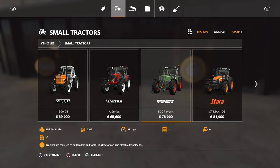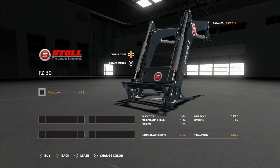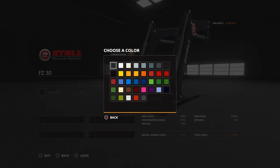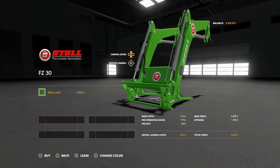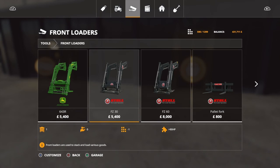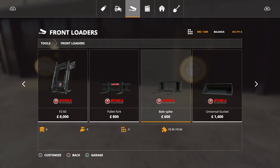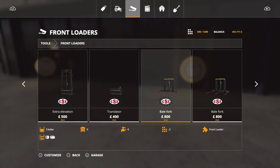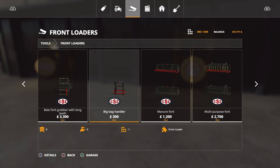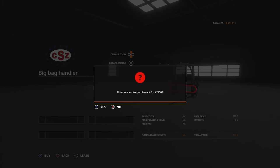Now we need to buy a front loader for the tractor. We're going to buy the FZ30 — can we change the color to front nature green? It costs 200 pounds but it looks better, so we'll buy it like that. Then we need an attacher, so we're going to get a mod called the big bag handler. It may sound stupid but it's way better than pallet forks because pallet forks just aren't great for the physics of this game. It's basically tension straps and it lets you pick up anything — pallets, logs, anything. Much better than pallet forks, and it's very cheap at only 300 pounds.